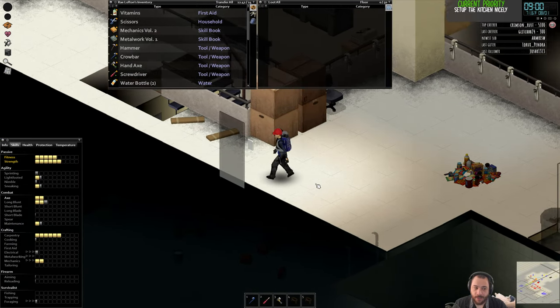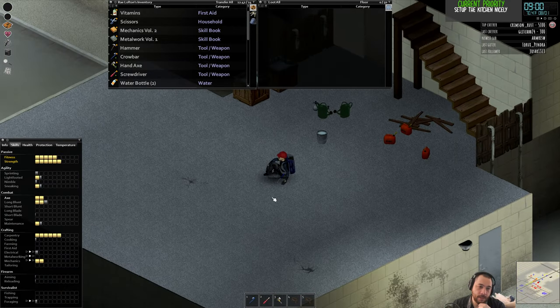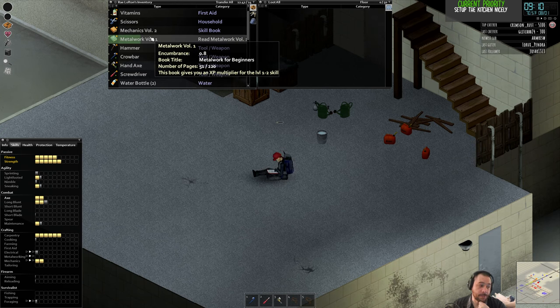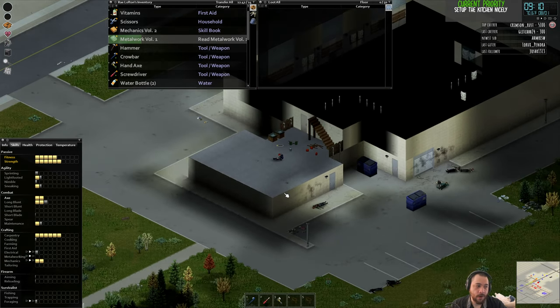There is a mod that adds books and tapes for the rest of the skills. There are mods for everything. But you could also do it without mods pretty easily — in the server settings you can set it up so you gain a bunch of free trait points. So if you wanted to be a carpenter, metalworker, or electrician, you kind of could. If you changed the server settings to give yourself as many trait points as you wanted, you could take a ton of skills that add not only to your base level but level you up a lot faster.